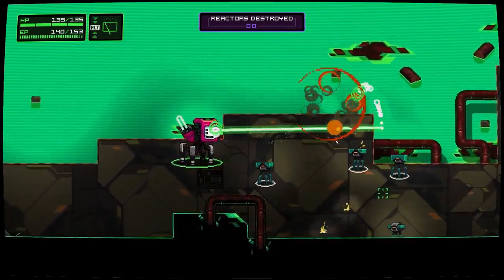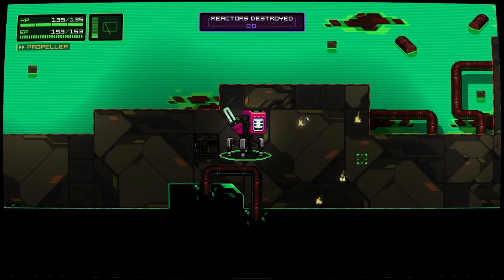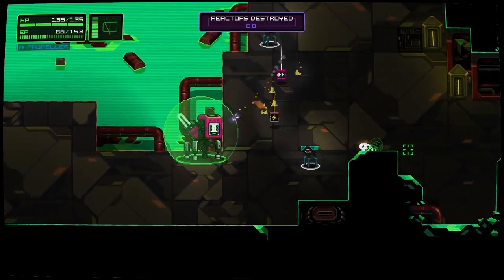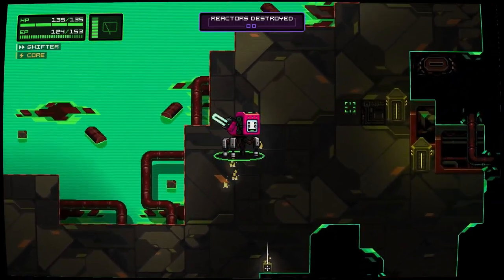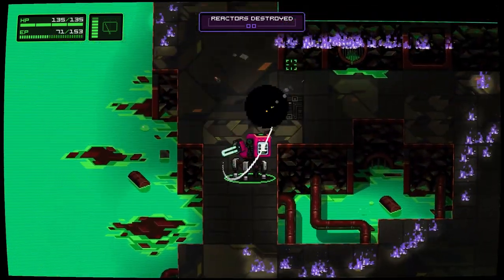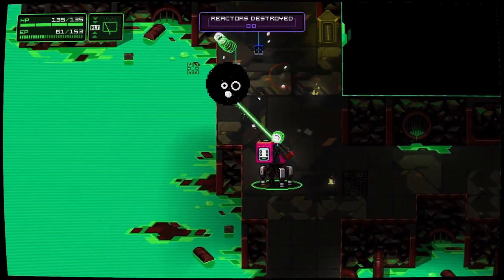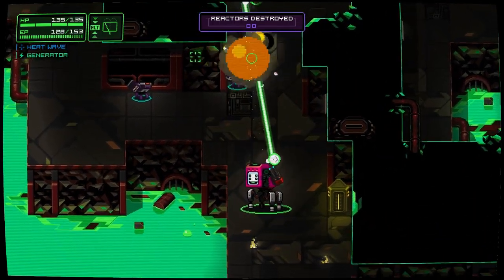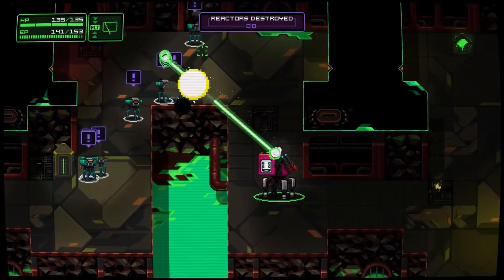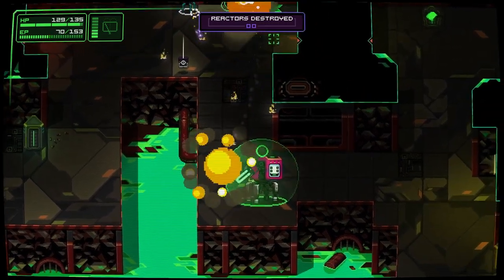Yeah, that rips through our energy really fast. Everything you can do — all your abilities — use up your EP, your energy power. So you've got to manage that pretty well. It seems important to have a weapon that's efficient with it, and maybe one that's more powerful but uses it up real quickly. This shield seems hyper-valuable — I think it's probably the strongest ability.